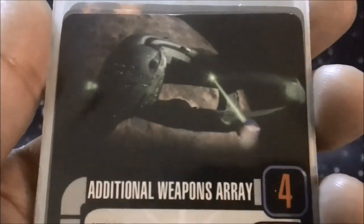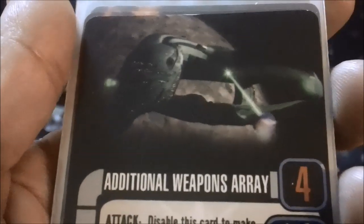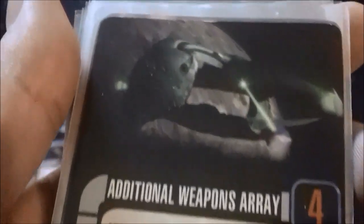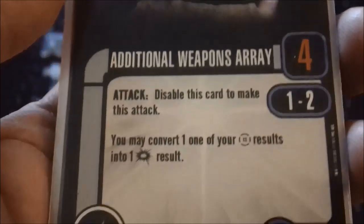The Additional Weapons Array — if you have a weapon slot on one of your smaller ships, or can give it a weapon slot through an upgrade or the flagship — these are amazing on some of your smaller science ships just to give them that little extra punch. People won't expect a four-die attack coming out of a ship with only a one-die primary weapon.